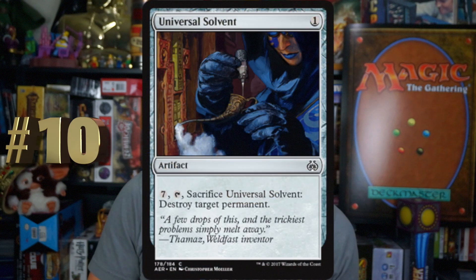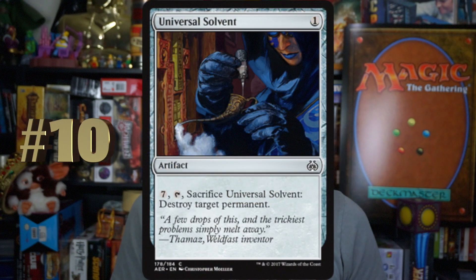Number 10, Universal Solvent. This is one mana for an Artifact. It has Pay 7, Tap It, Sacrifice It, Destroy Target Permanent. These videos are for sealed, and when it gets late game, sometimes you're all out of removal and you really need to destroy something — this is where this comes in. It's only one mana to cast, so it can be good for Improvise or if you have cards that care about Artifacts. Pay 7 to destroy something when you really need it, you're going to do that. Maybe one if you don't have that much removal, or you just side this one out. Depends on your deck.